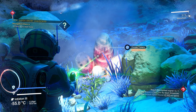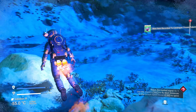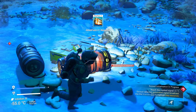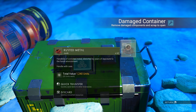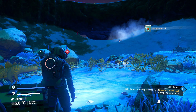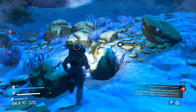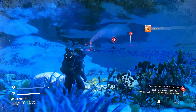Frozen tubers to pick up. The container gives us dihydrogen. More sodium nearby. Oxygen plants there — and there's the ship. Using Q then Space is the trick for the jetpack to boost forward — Q does a melee attack and if you do that and hit Space you'll boost forward. Heading toward oxygen plants because we're definitely going to need oxygen.